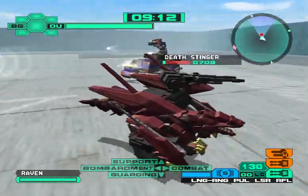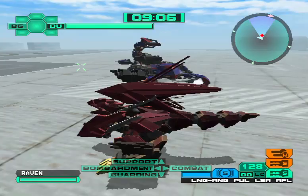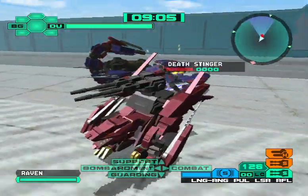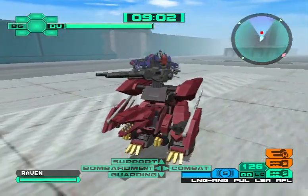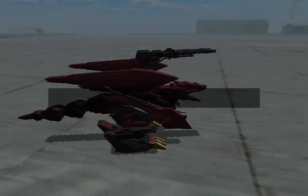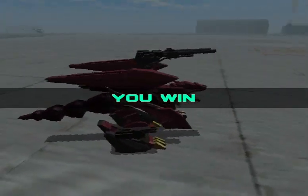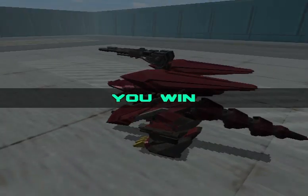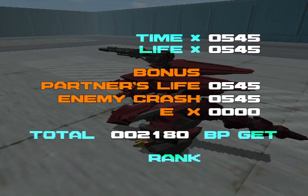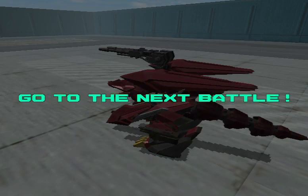The Death-Stinger's almost down. That's another reason why I prefer to use the Storm Tyran — Zoids like the Death-Stinger have a shorter turn radius. Alright, final battle for the Chaotic Century tournament. I'll just have one more tournament after this, then we can start the story mode.